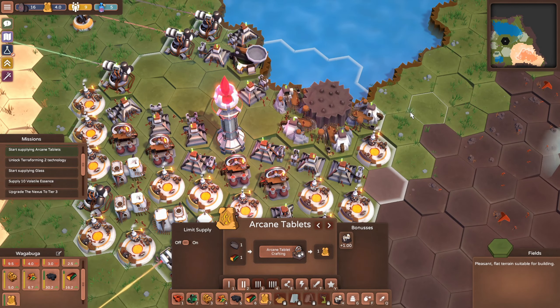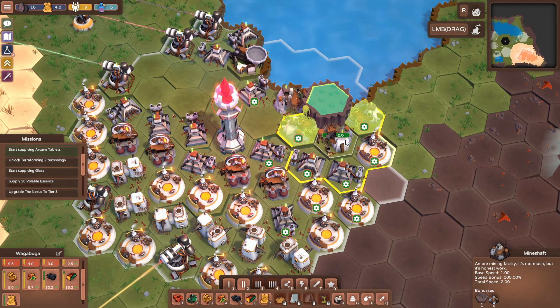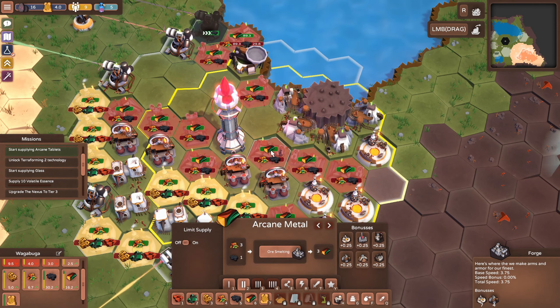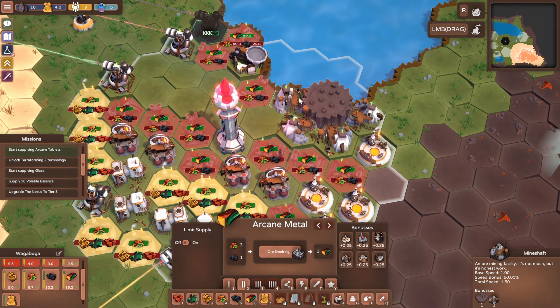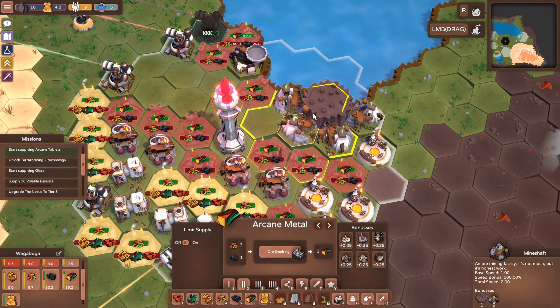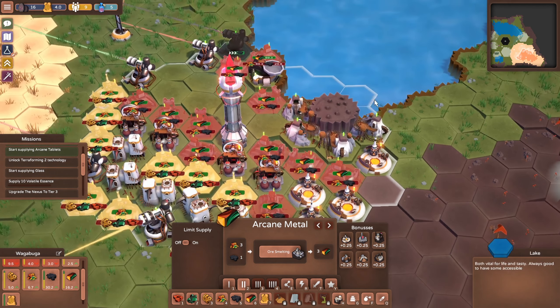We've got that going on over here. Maybe we've got to kick these arcane metal guys out because we want to maximize this stone slab production.